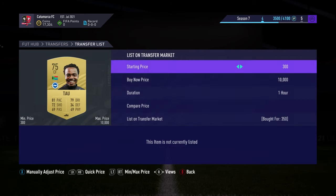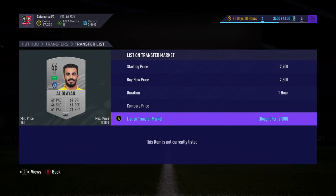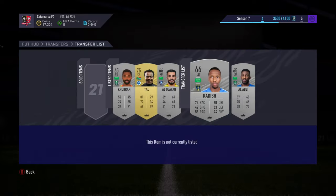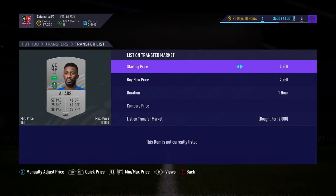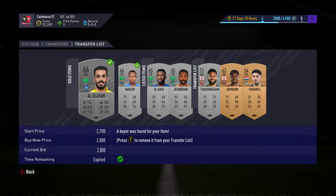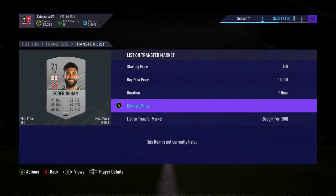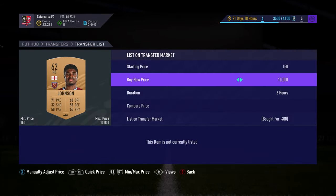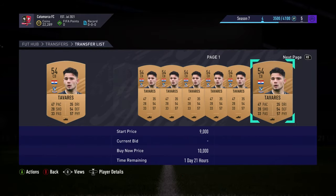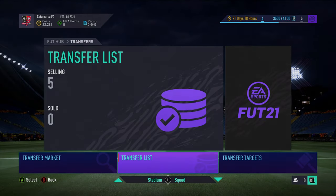We're at 17k now with more Saudi players still to sell. Listing them up - another one for 2k, listing him for 2.8k. Everything has sold apart from the last three to list. If you've enjoyed this video, please drop a like. Tavares bought for 400, going for around 700. Thanks for watching and I'll see you all next time with another episode.